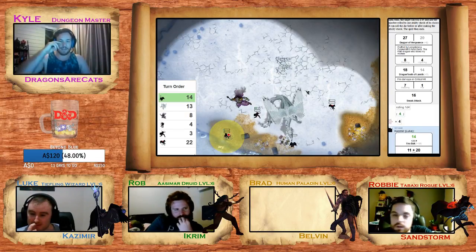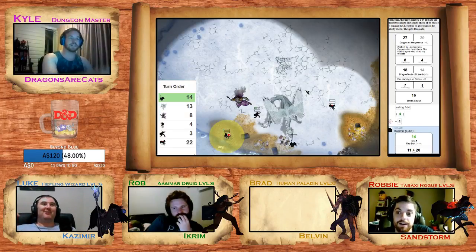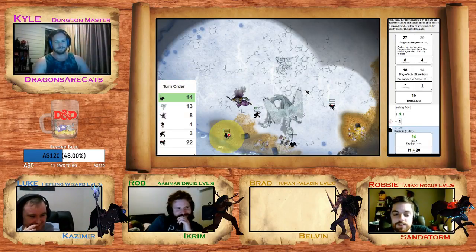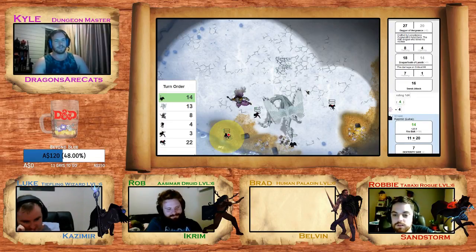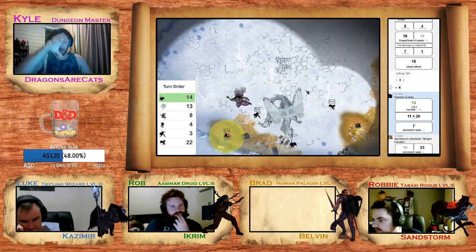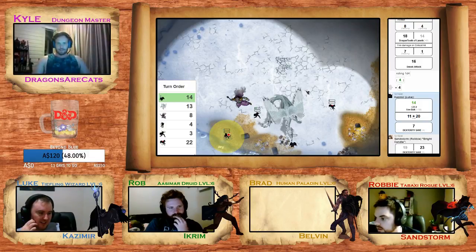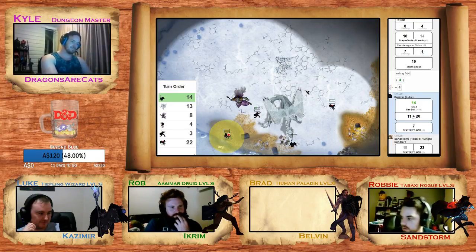The dragon's eyes then begin to smolder in smoke and in an instant the dragon moves forward. I need you to make a dexterity saving throw. Can I misty step out of the way? I can use my evasion. You're safe — 19. You're safe. But with that, as the dragon was basically right at your face and just looming up and above, as you firebolt straight into its mouth, it reels forward and its head cracks down on top of you. You take eight points of bludgeoning damage.